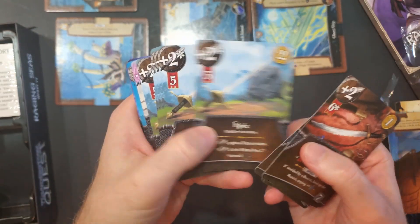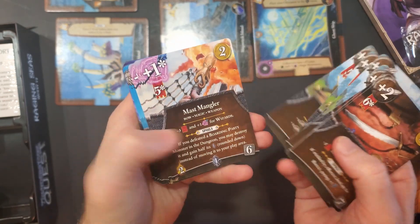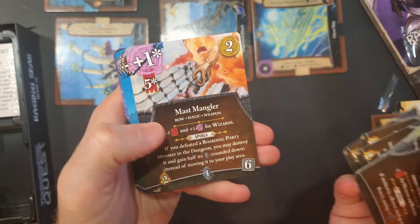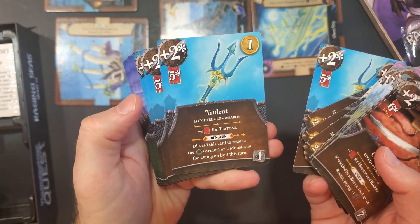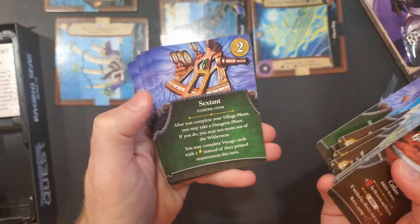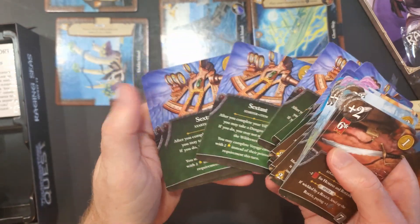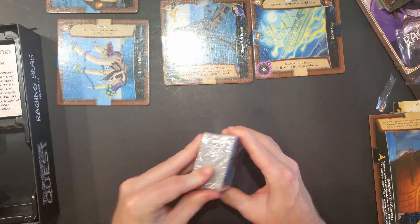Here are some of the equipment cards — Cutlass, Epee. And there's always extra copies of these things so that you can get more than one and put it in your deck. This is a deck-building game if you're not familiar with it, where you're going to be trying to make a better deck and you put all these different types of heroes into your decks.